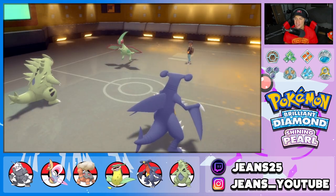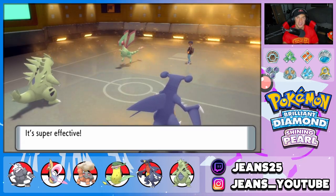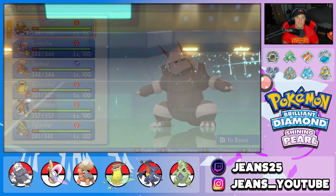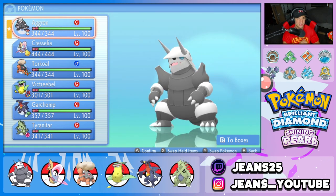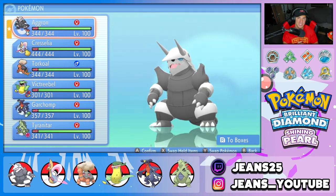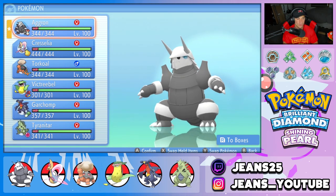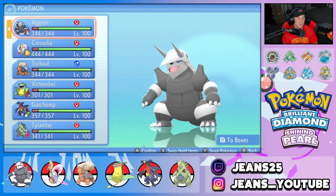Aggron coming in hot. Garchomp outspeeds — Dragon Claw takes out Flygon and we go 2-1, grabbing ourselves that winning record. Heavy Metal Aggron is where it's at in Trick Room. Using Heavy Metal alongside Heavy Slam just does a ridiculous amount of damage on all Pokemon. Aggron was definitely clutch — its defense was through the roof and really helped us beat that Belly Drum Snorlax. We also had the Torkoal and Victreebel combo, and then the Garchomp and T-Tar combo in the back end of battle three to solidify the winning record.